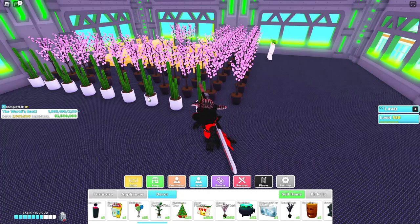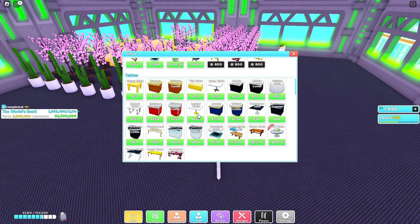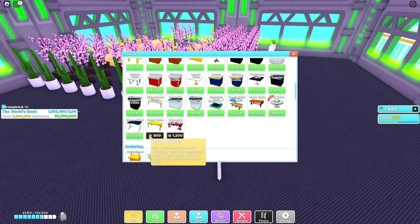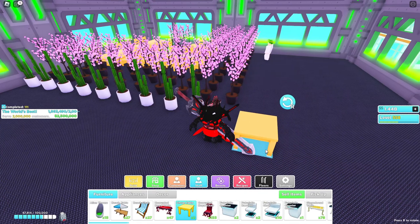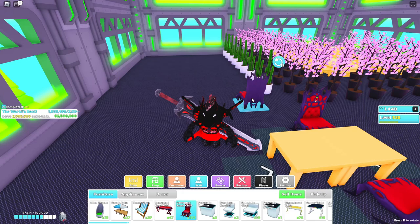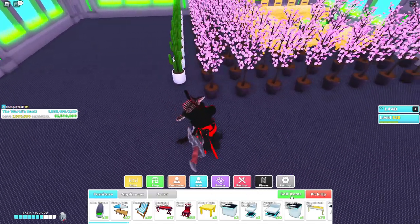Make sure you're using four-seat tables. You can use gingerbread tables — which might actually be best since they spawn elves who are the fastest — beach tables, pirate tables, royal tables, corrupt royal tables, or tiki tables. Don't use cheap two-seat tables because customers come in groups of two, meaning you'll only get half the customers compared to four-seat tables. Make sure that's not what you're doing.